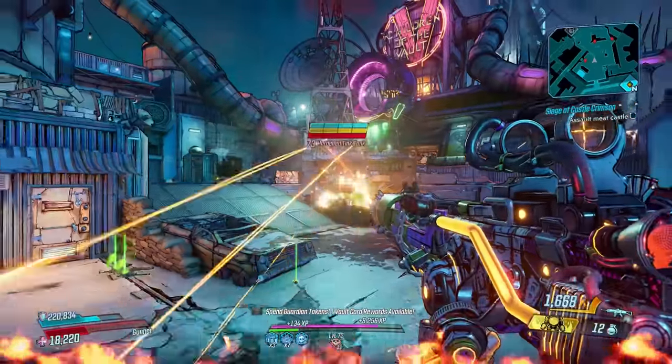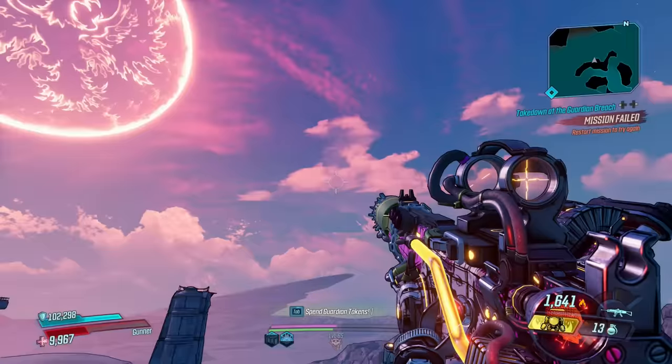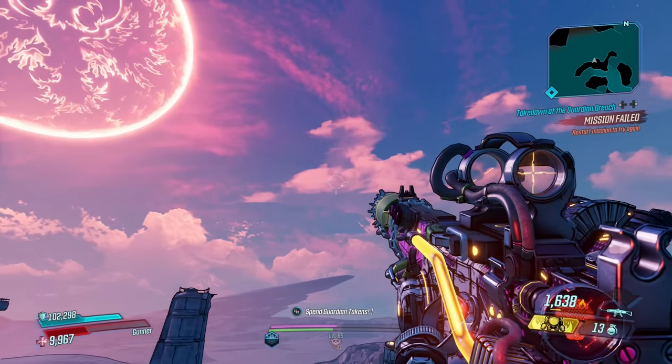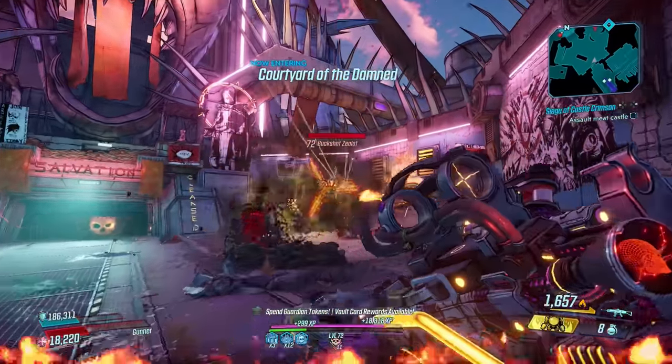It deals its best damage from a distance, roughly 20 metres or 65.6 feet. It's at that point where its bullet fragments into three before exploding into a wall of flames. On a splash damage build, that explosion is fierce, engulfing all nearby enemies in a fiery explosion.